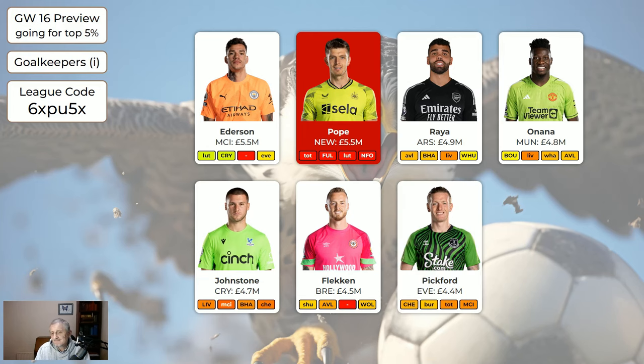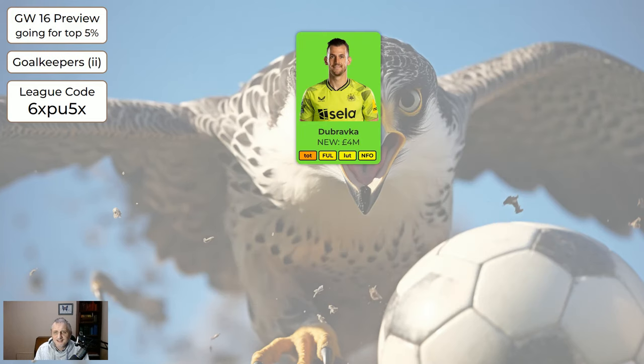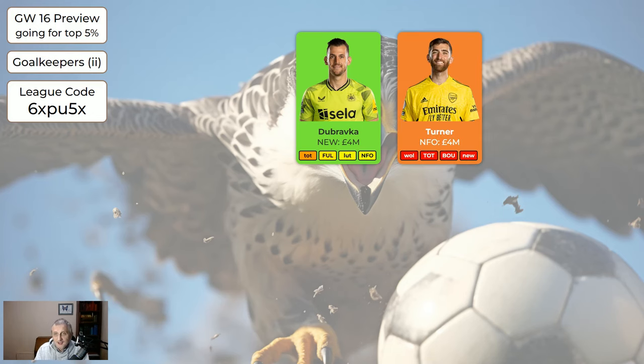Flecken away to Sheffield United — they're all right. Pickford and Areola are kind of much of a muchness. Dubravka was new last week, he's up to four million now and could play for the next four months for Newcastle. Newcastle may try and get another keeper but that may not happen until January. So if you've got Pope it's all right to swap him for Dubravka, and Turner's completely sellable as he's not playing.